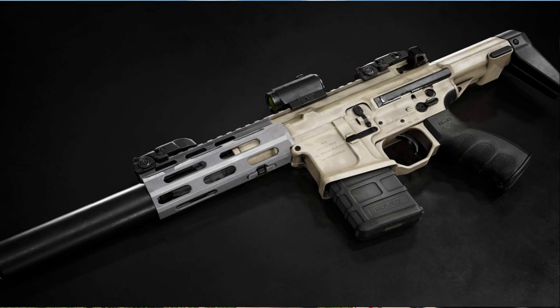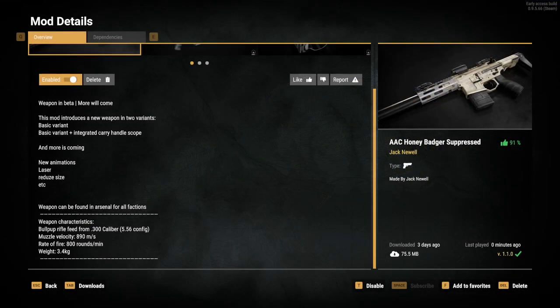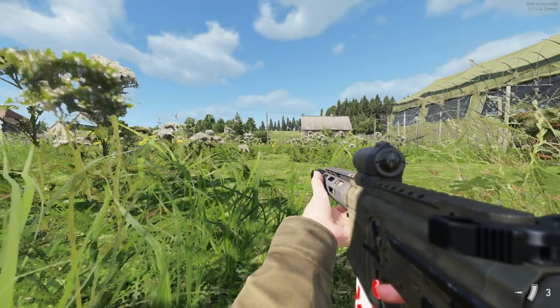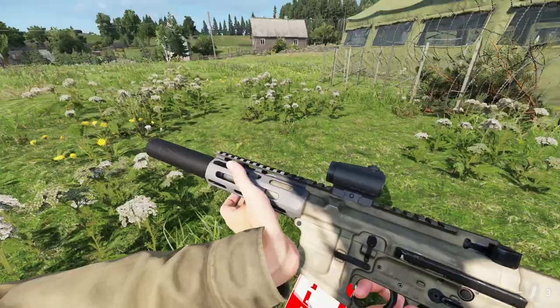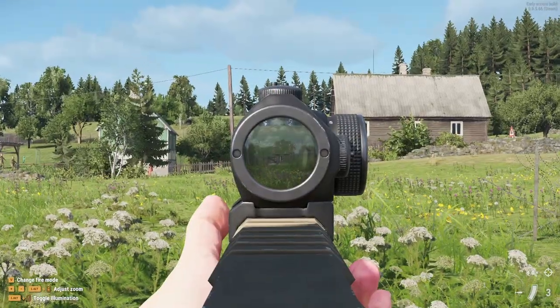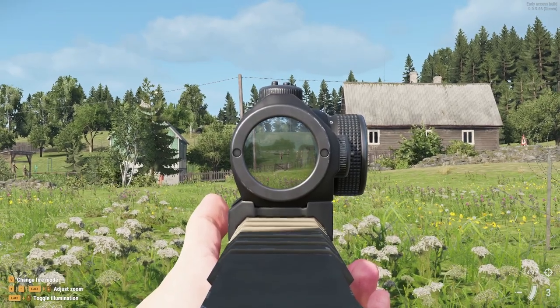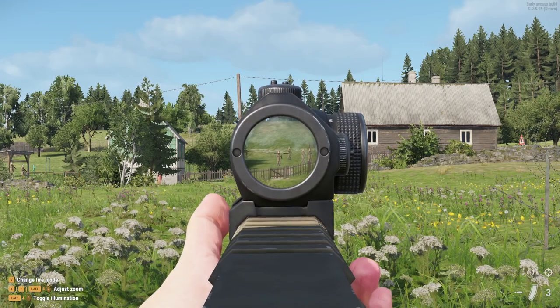Starting off we have the AAC Honey Badger Suppressed by the Jack Newwell mod. This mod adds, as the title says, a Honey Badger. It has a bunch of customizations with its scope, but the main addition is the actual gun. The gun itself is quite well modeled, however its current magazine is bugged — it doesn't seem to be rendering in properly. This thing has mad zoom on its base model scope, being able to get up to six times.